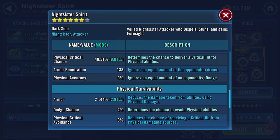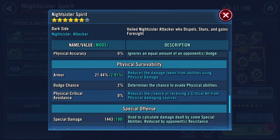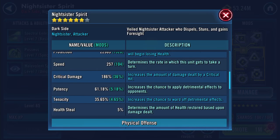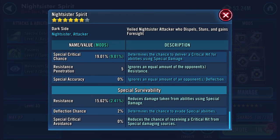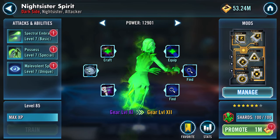Physical damage two thousand nine hundred and seventy seven - we saw that just drop, as did physical critical chance, because there was five percent on the particular mod I removed. Twenty one point four four percent armor. Armor penetration one hundred and thirty three. Health resistance penetration of five. Special damage fourteen forty three - I'm looking forward to trying her out.